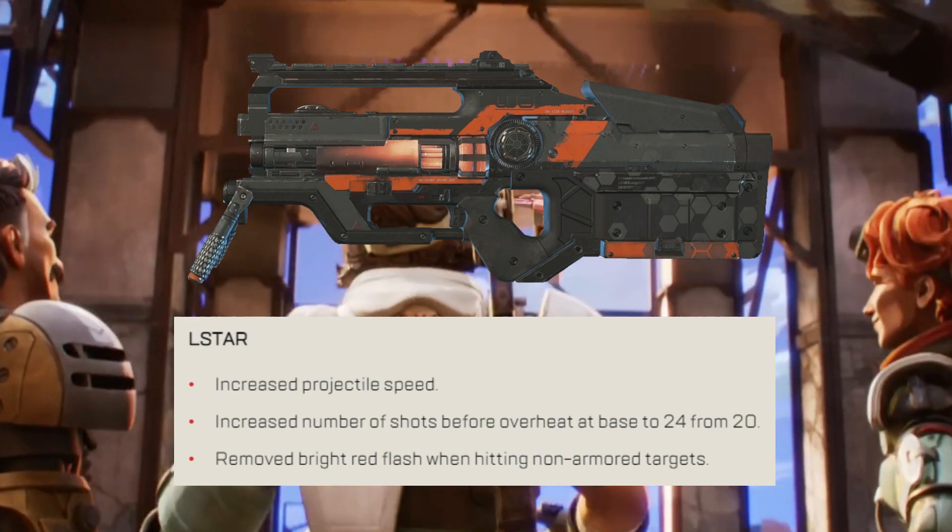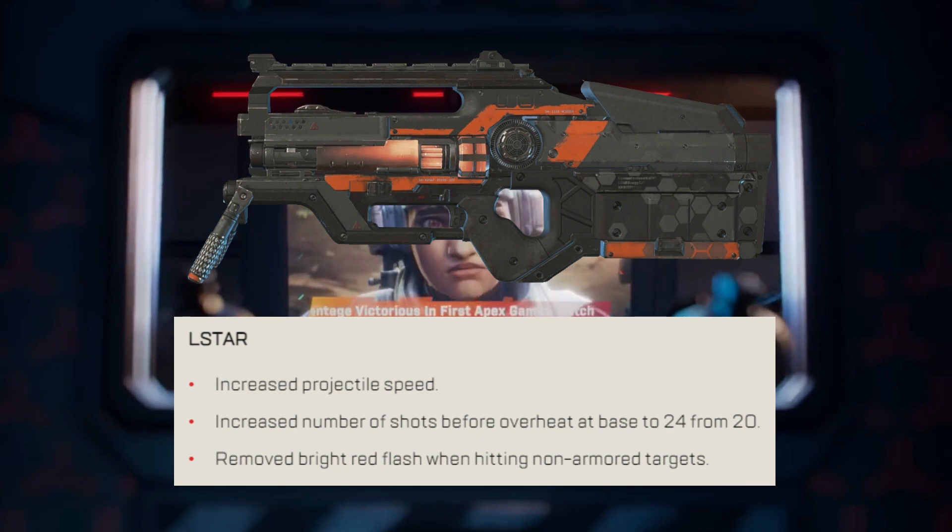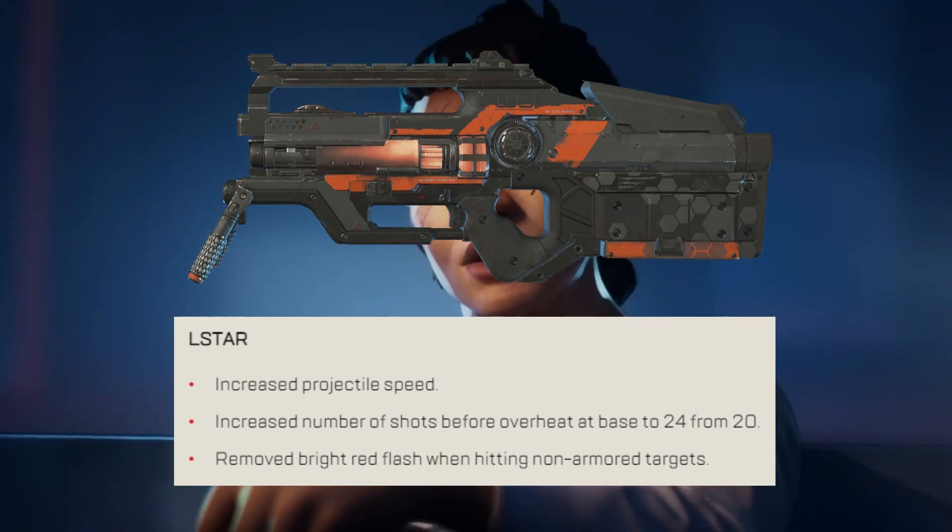L-STAR gets increased projectile speed, increased number of shots before overheat at base to 24 from 20, and the bright red flash when hitting non-armored targets has been removed.